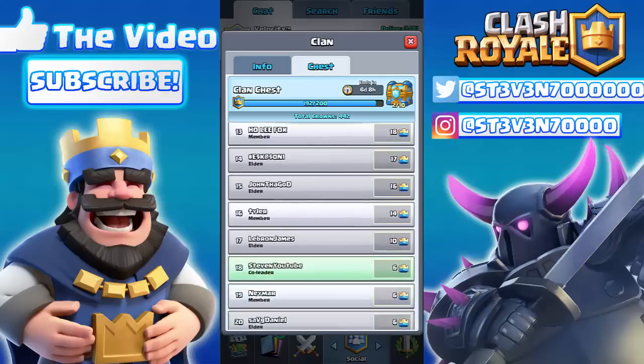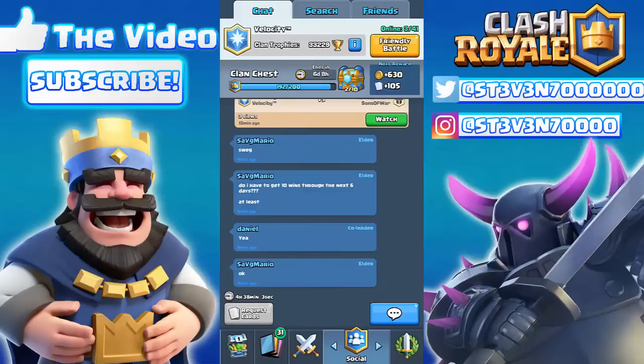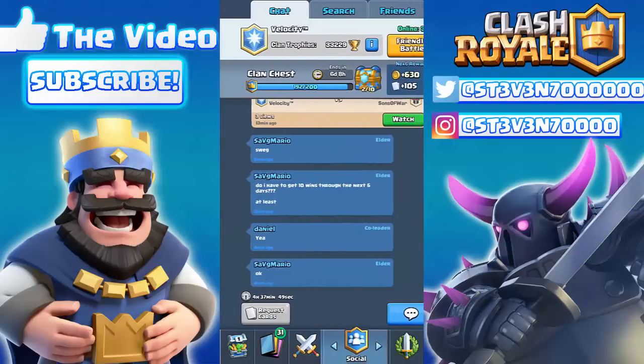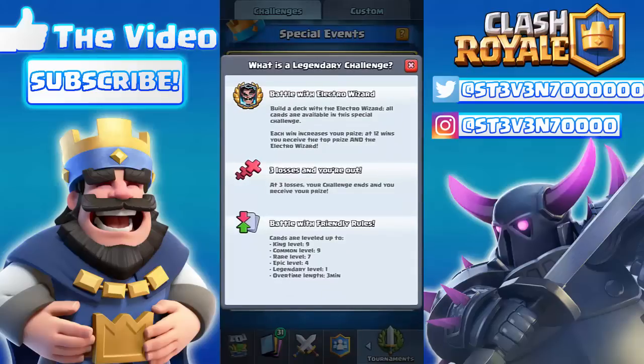Shoutout to Mr. Swag — this is our clan, Velocity TM, and we are currently grinding to get the 10-out-of-10 clan chest, which features almost as much as an Arena 7 Super Magical chest. That's really great overall and we have a really good chance of getting legendaries, especially if you get a maxed-out clan chest. Remember guys, the clan is Velocity TM — be sure to join if you haven't already.